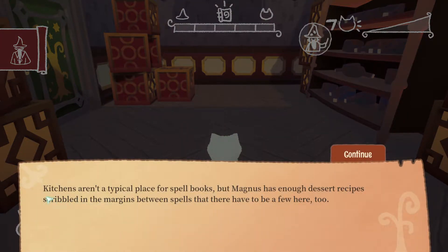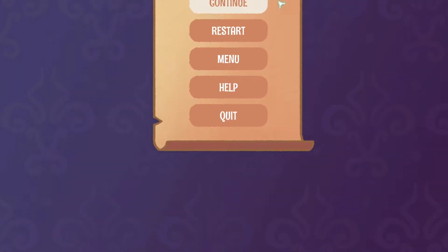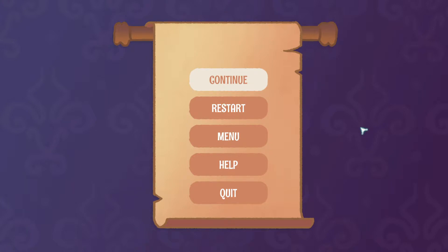Kitchens aren't a typical place for spell books, but Magnus has enough dessert recipes scribbled in the margins between spells that there have to be a few here too. I'm just going to pause it so I don't waste time trying to find the books and Magnus gets ahead. I just wanted to say kudos to the developers, because this is probably my favorite startup in recent memory of a new game. Very little tutorial, because there didn't really need to be — the controls are really just intuitive and straightforward. If you've ever spent a little bit of time playing video games, getting used to the WASD keyboard controls, you'll fit in just fine.